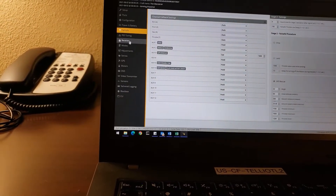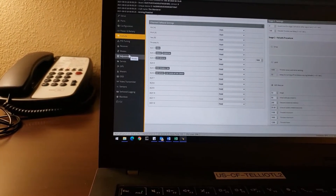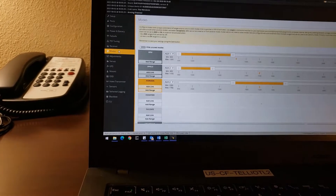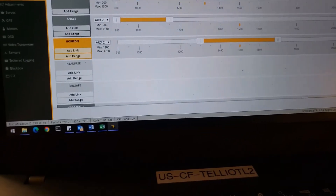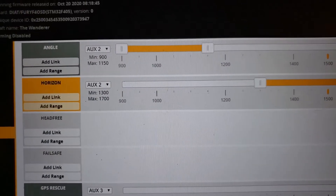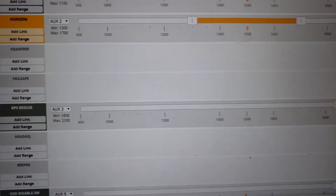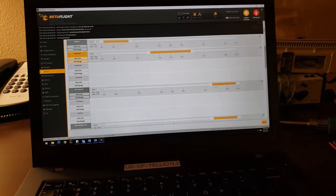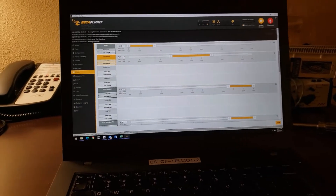If you go to Modes and look up GPS Rescue, you'll see that it's on AUX3 at 1900. That's all I do for GPS Rescue — works every time for me, works great.